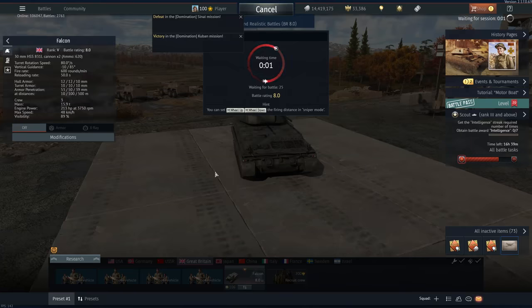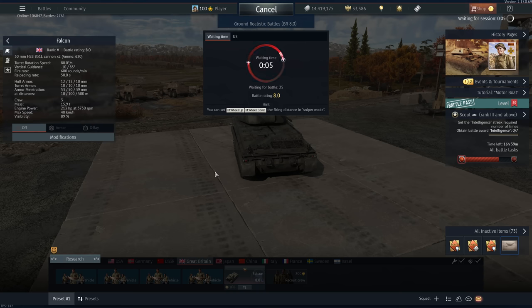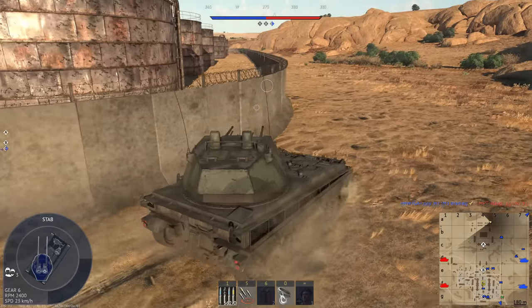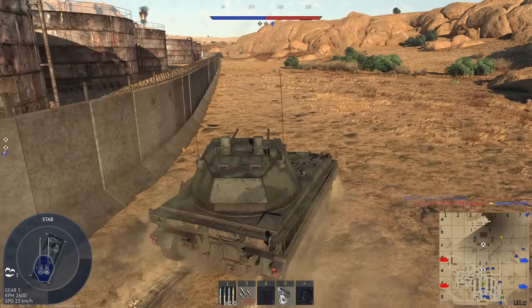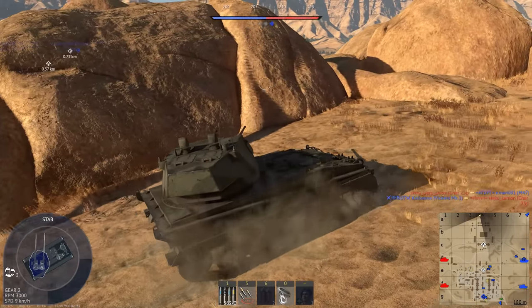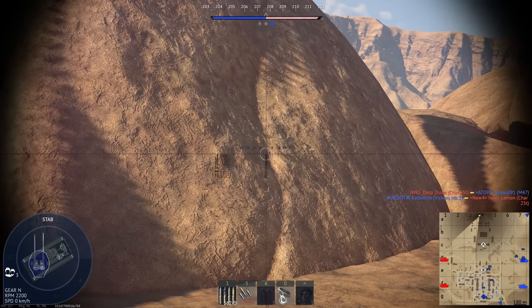If I put a desert camo on my Falcon, does that increase the chance that I'll get strafed by an American plane? Can I get a Union Jack decoration? I do wish this thing was a bit faster, but I suppose you don't need an anti-air vehicle to be speedy. Credit where credit's due - Gaijin did a pretty good job on the new turret sounds. Let's listen to this.